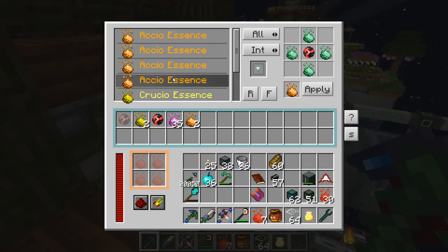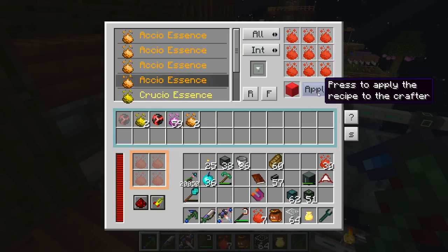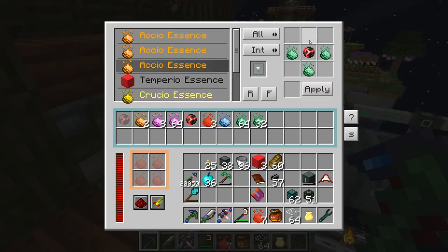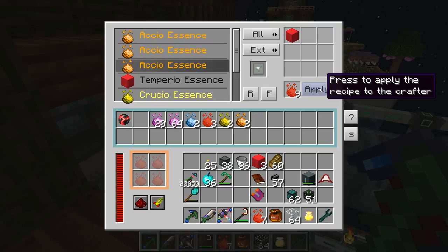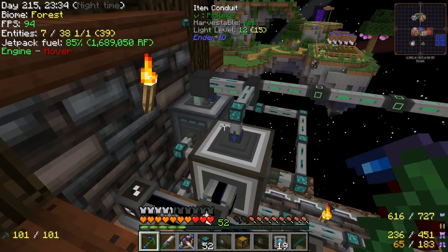That didn't work quite like I expected. I guess what we'll do instead is create a recipe for making Temperio blocks — it's three by three — and then turn that to interior. There's probably a way to uncraft them as well, so if we throw this in it's going to start crafting those, and then we can uncraft it and export it. That'll go into here if there's blocks — okay, that'll work.